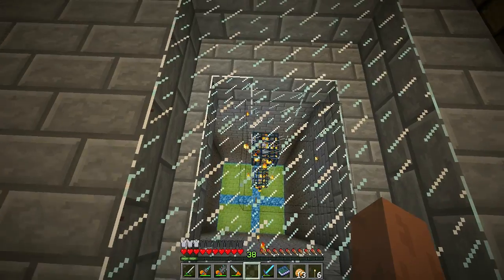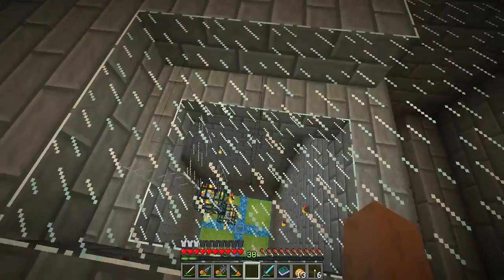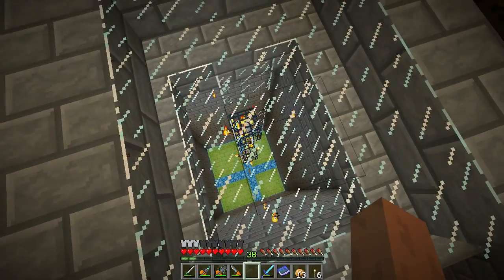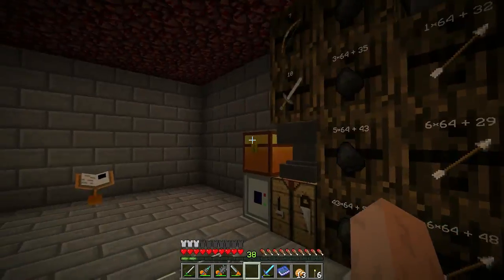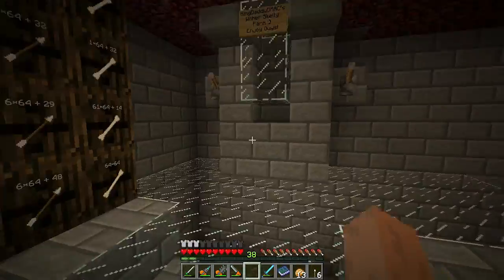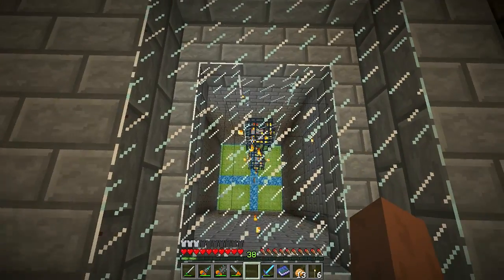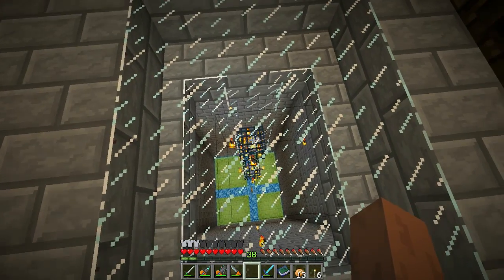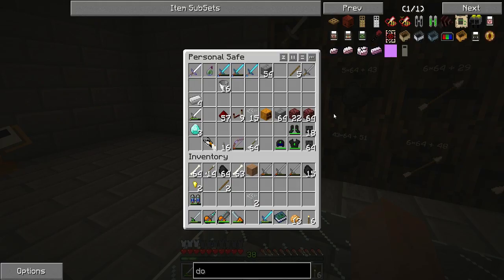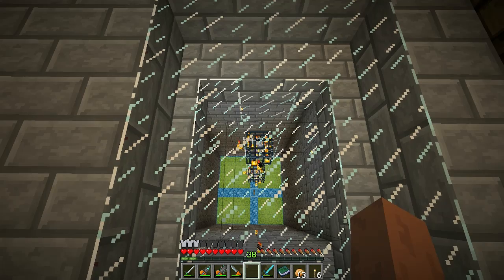As I find more spawners we're going to expand this — I want to make this into either a quad setup all at the same level for consistent falling damage, or even do it for eight spawners, which would be insane. Pretty soon I'm going to be opening up this skeleton farm to the public and the rest of the guys on the server, but we want to have our epic wither boss fight first. Let's head back to the overworld and check out some other things I've been up to.